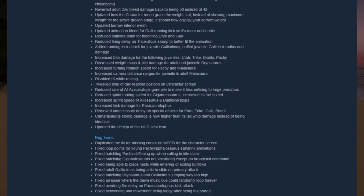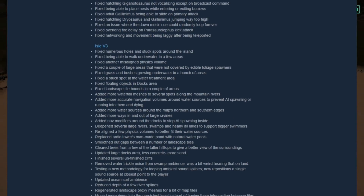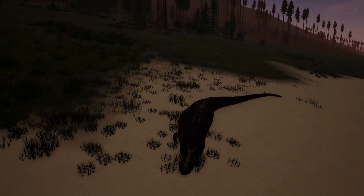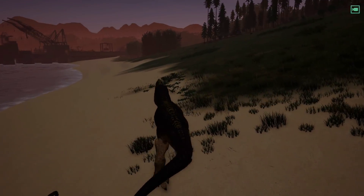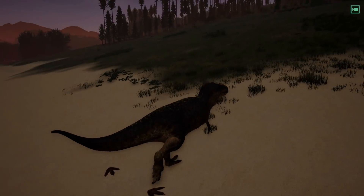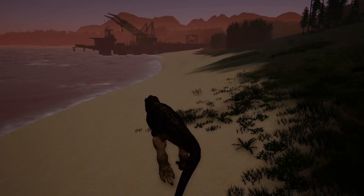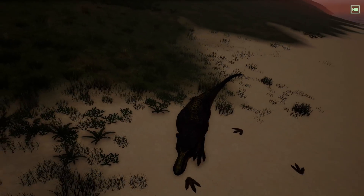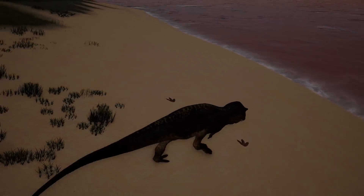Here are the patch notes guys: they added the ability of Utah juveniles to invade burrows - that's the most interesting part. I'm gonna ask Beeman to come help me show you guys that. But here is the Rex's trot turn radius - as you can see it's kind of freaking OP. Yeah, let's just buff the Rex more, shall we.